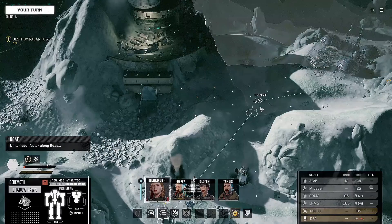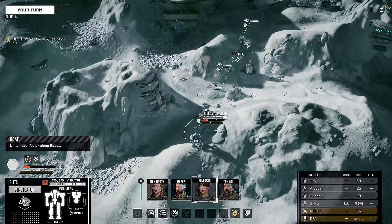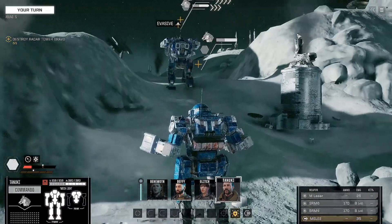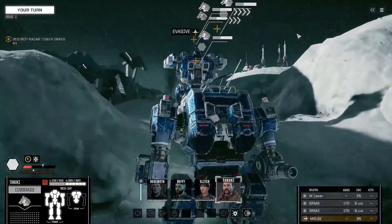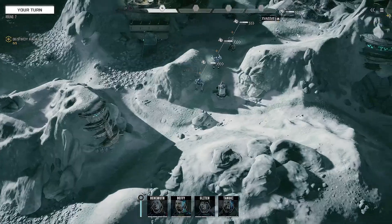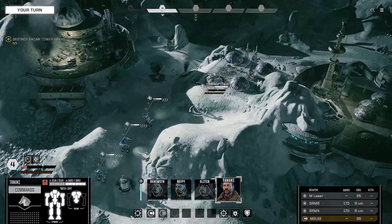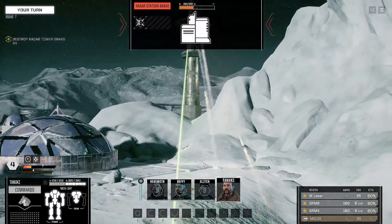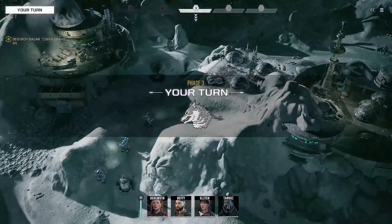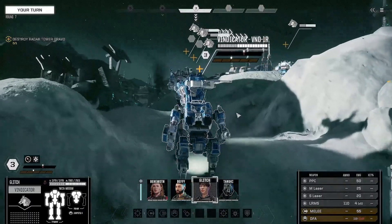Are we out of combat? Must be. Let's keep moving forward. Enemy contact — coordinates received. I'm really loving the camo paint job I did last session, it suits this place quite well. Glitch, I need you to focus fire on the objective. Not in position yet? Move up and then we can focus fire.